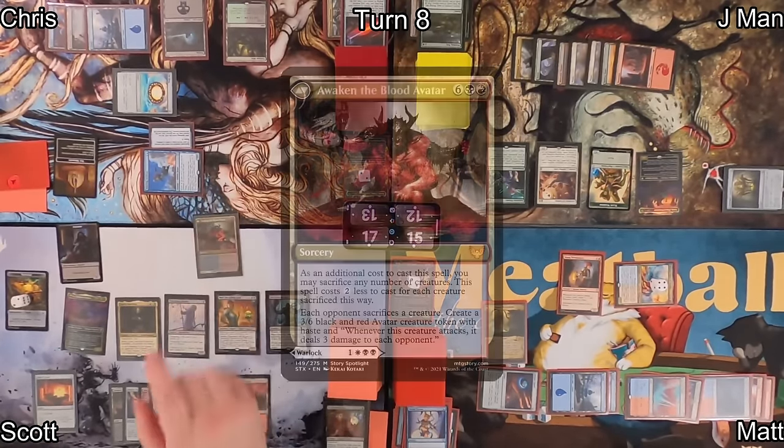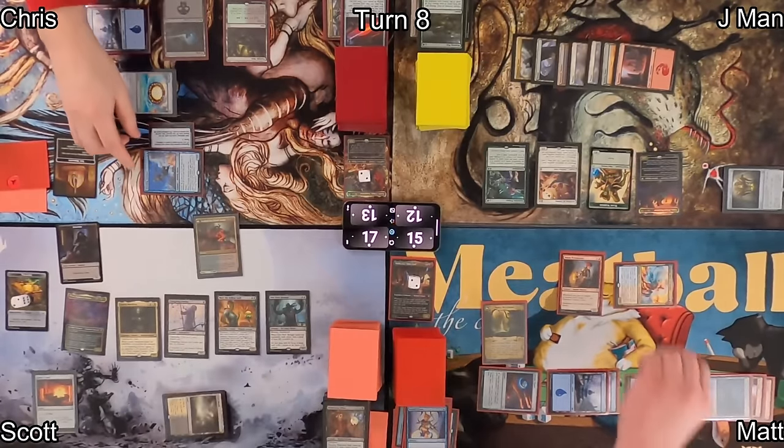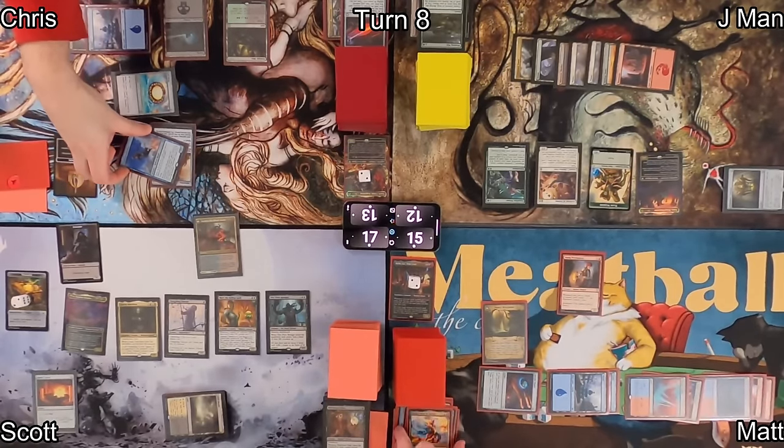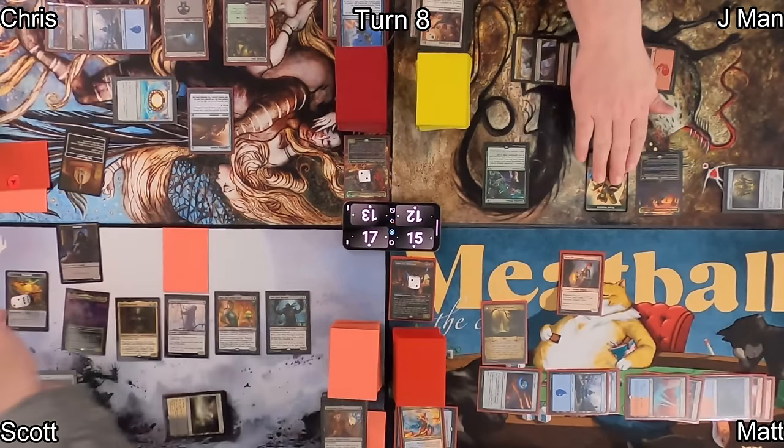On Scott's upkeep, he makes a 1/1 Assassin with deathtouch and haste via Mari. He then casts Awaken the Blood Avatar — each opponent sacrifices a permanent and he gets a 3/6 attacker with haste that drains opponents for three whenever it attacks.